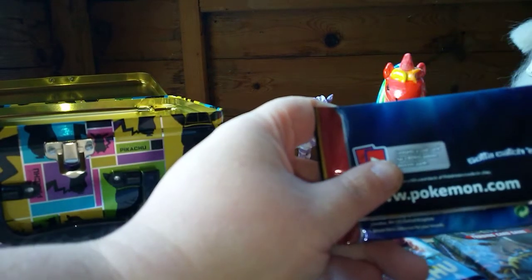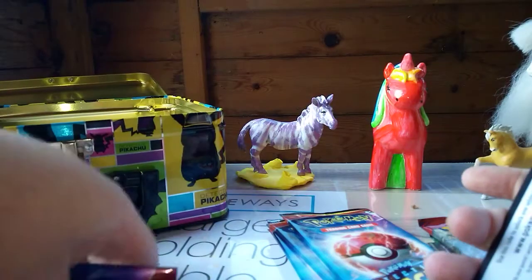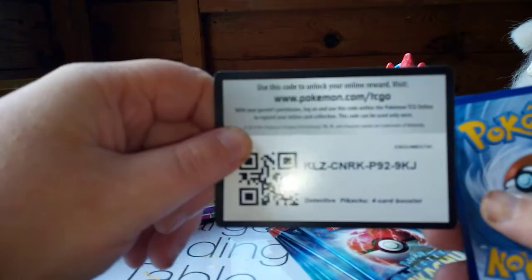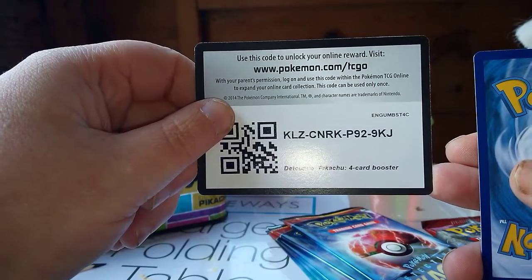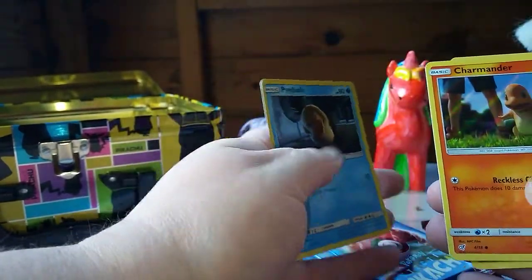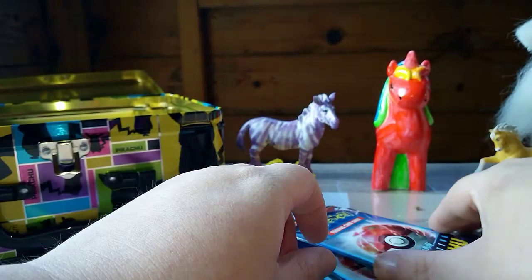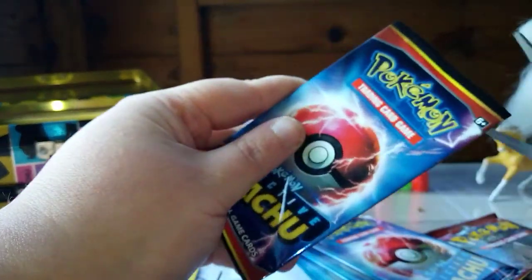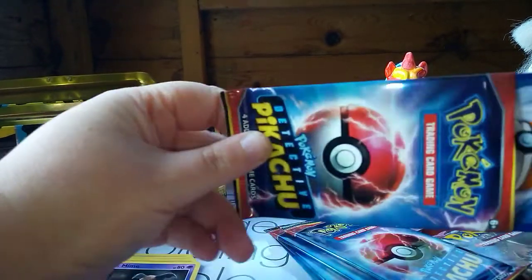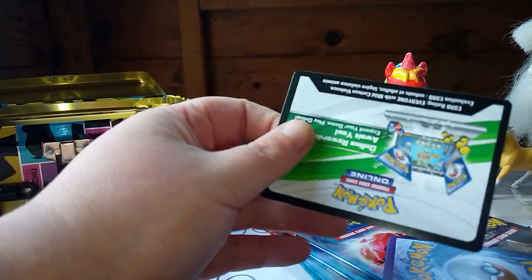Let's start with a Detective Pikachu pack - keep that in for nostalgia. There's a gold card. Got Psyduck, Charmander, a Bulbasaur, and a Mr. Mime.